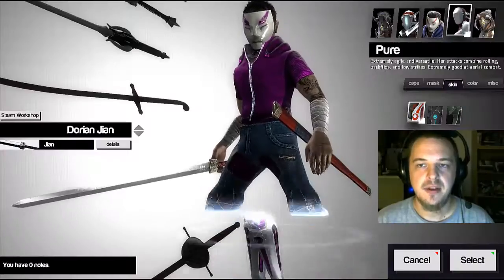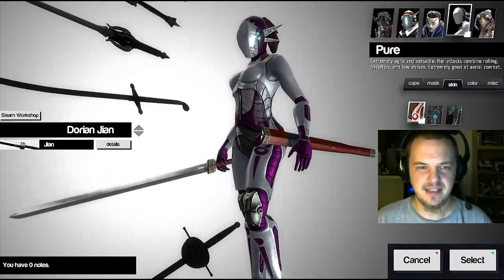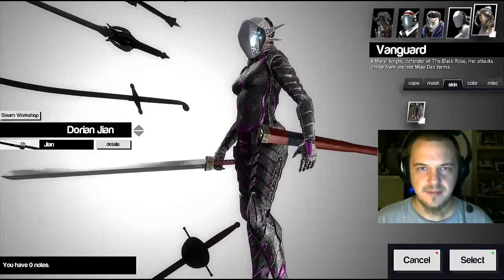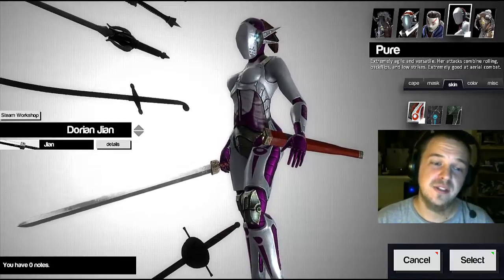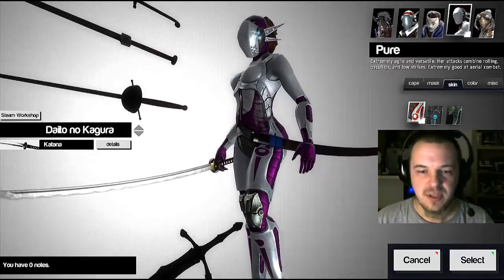The fourth character is Pure. She is extremely tricky. She uses a lot of flips and aerial attacks, and she's a lady — she's the only lady. Oh no, Vanguard's a lady too. Okay, so she's not the only lady anymore. That's wonderful. I like to use the Dorian for Pure as well, or the katana, because her flippy attacks are pretty crazy.